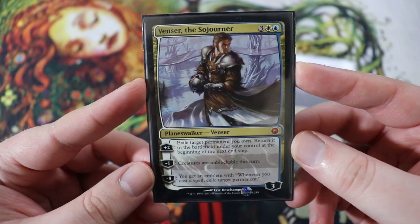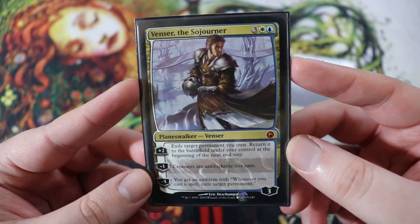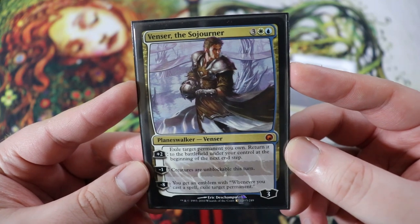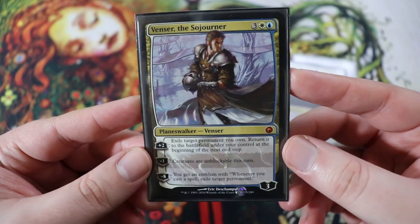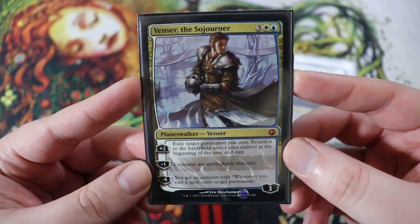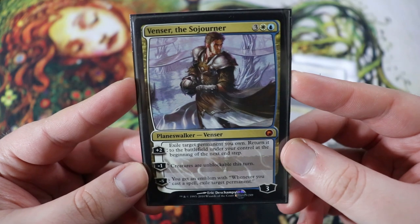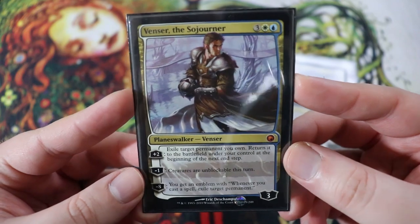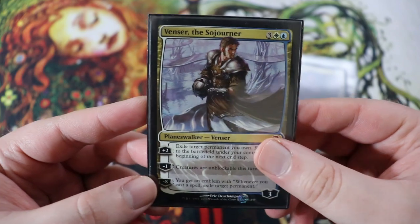We also have Venser the Sojourner. This card is awesome. Five drop Planeswalker Venser, three starting loyalty, three of any, a white and a blue. His plus two is exile a permanent you own, return it to the battlefield under your control at the beginning of the next end step — you can do this ahead of time if you're going to do a wrath type effect. He has a minus one of creatures are unblockable this turn, so a really good finisher. And then a minus eight of you get an emblem with whenever you cast a spell, exile target permanent — we're not going to get to eight, but if you do, you basically just win the game. Does everything we want to do: flickers things, and he's also a win condition.